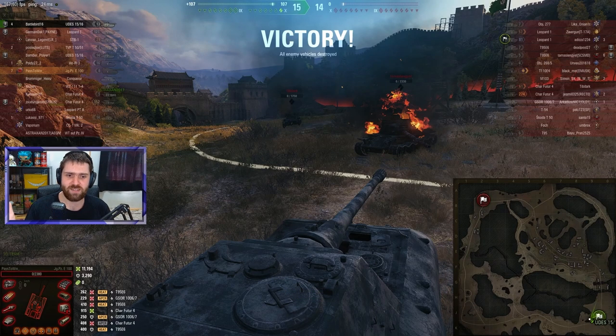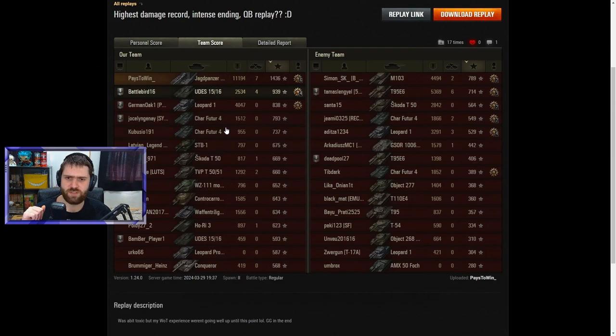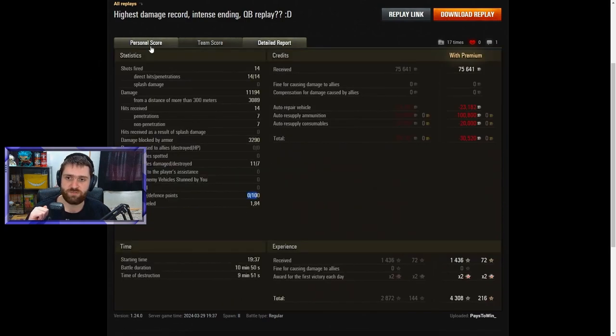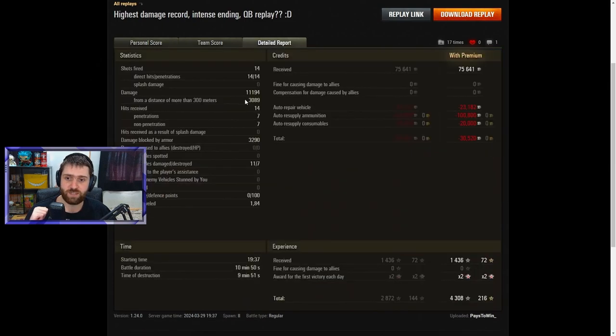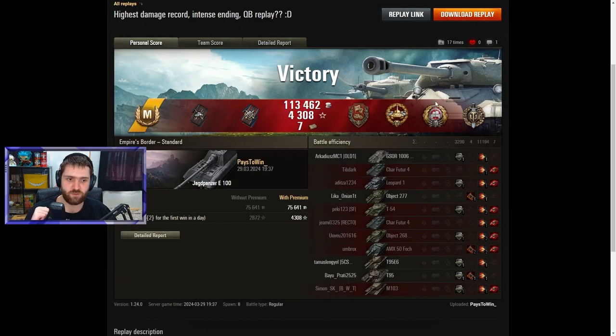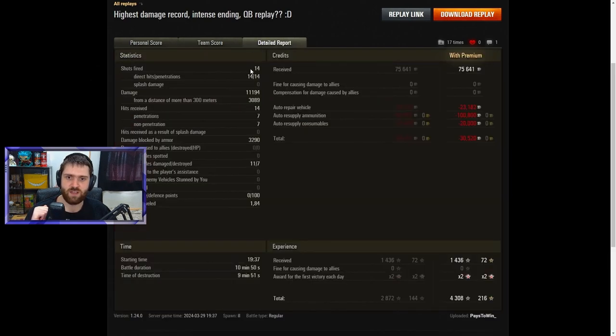Let's check out the post-game stats. Easy Ace Tanker, 1,436 base XP earned for the Jagdpanzer E100. Defend Medal for getting 100 defense points, High Calibre for the 11,000 damage, Tank Sniper for dealing 3,000 damage at 300 meters or more, Top Gun for 7 kills. Taking first in pretty much every single category. Firing 14 shells, hitting 14 shells, penetrating 14 shells — a perfect game. This is just a perfect Jagdpanzer E100 game in more ways than one.